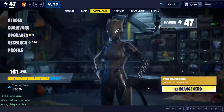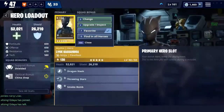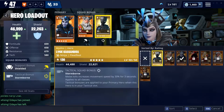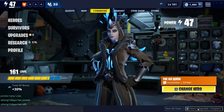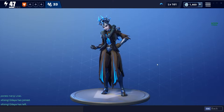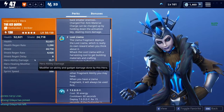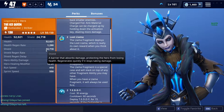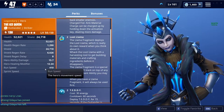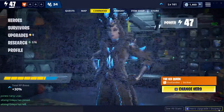Since I'm already here, I might as well show you guys my 130 Ice Queen skin. Here's what it looks like at 130 — the health is 52,000 and the shields are 24,000. Here is all the damage, the run speed, and everything.